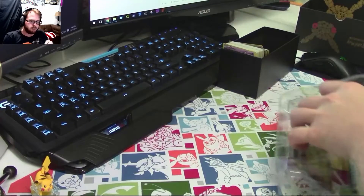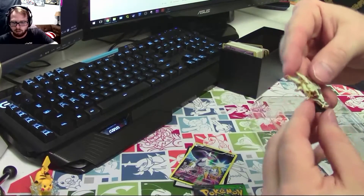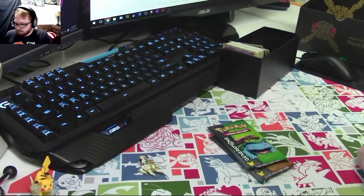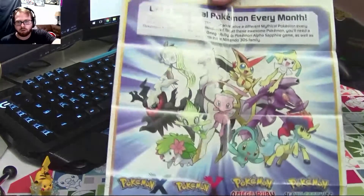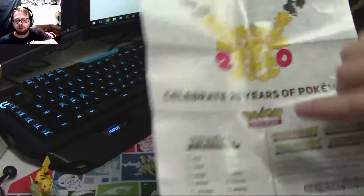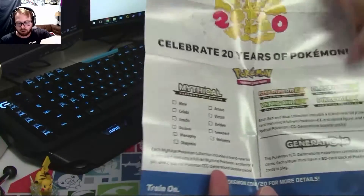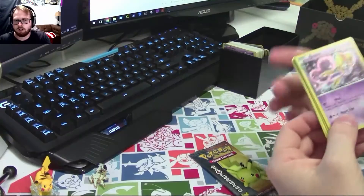Arceus. These are kind of the same deal as the EX boxes, just smaller — comes with two packs, a pin, a promo, and an online code. These come in all of them and they're kind of cool — it says the Mythical collection for the 20th anniversary. It shows all of the mythical boxes they're going to have and the bigger EX boxes. So that's pretty neat — you can keep track of them that way. Holo Jirachi and a Jynx.